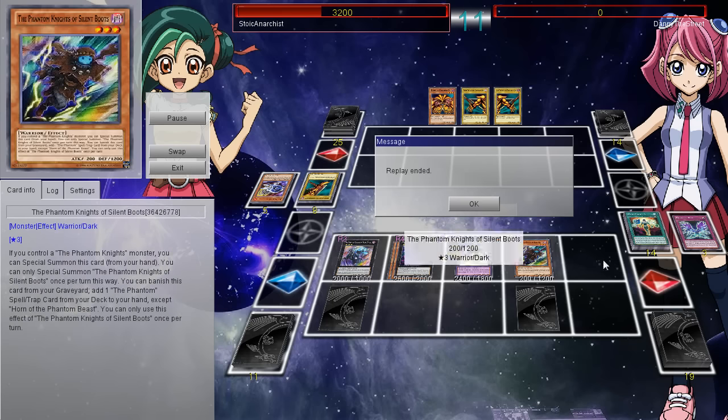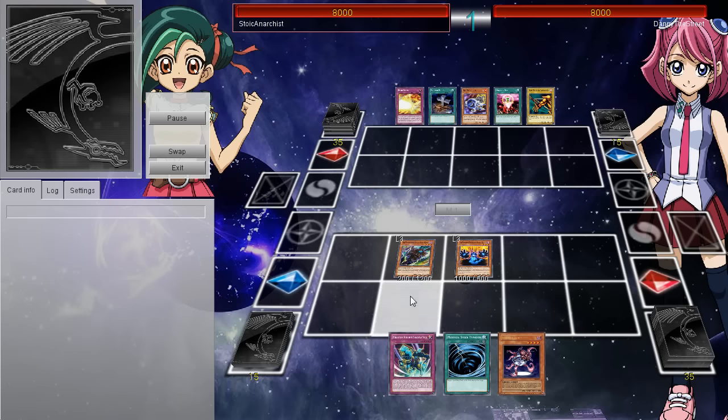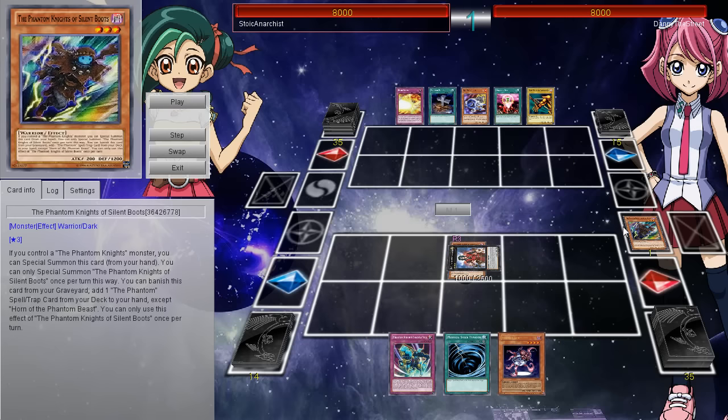Let's go ahead and break it down. Let's check out the effects of the actual Phantom Knight monsters. Now that we've seen what the deck can do and what the deck is all about - he makes a first turn Dante. So let's go ahead and actually read the effects and talk more about the archetype.